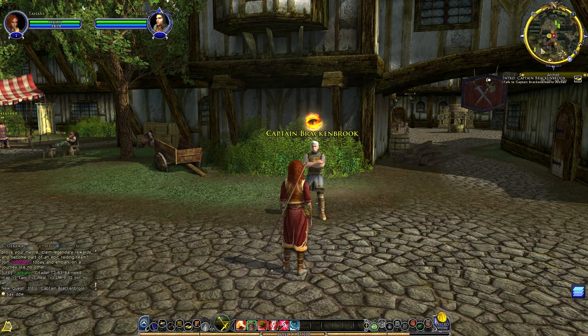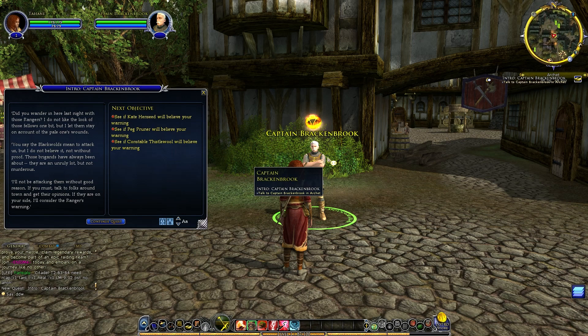Captain Brackenbrook says: 'I don't like the look of those rangers one bit. Did you wander in here last night with them? I let them stay on account of the pale one's wounds. You say the Blackwolds mean to attack us? I do not believe it — not without proof. Those brigands have always been about, an unruly lot but not murderous. Talk to folks around town and get their opinions — if they're on your side, I'll consider the rangers' warnings.'